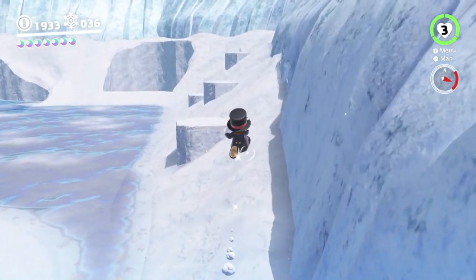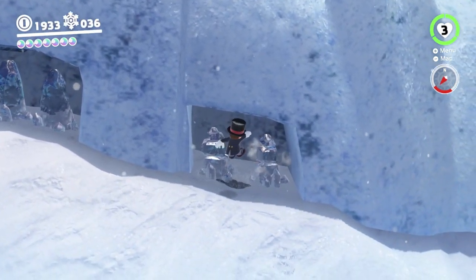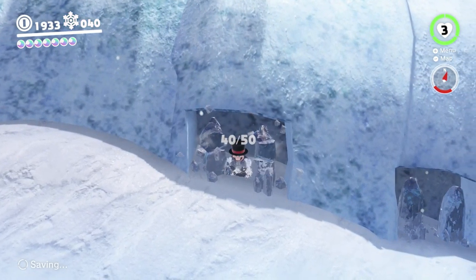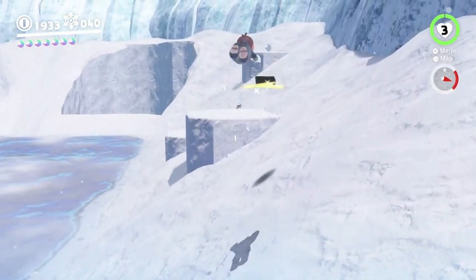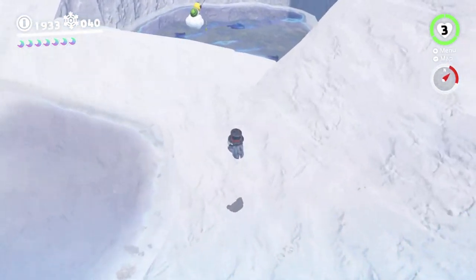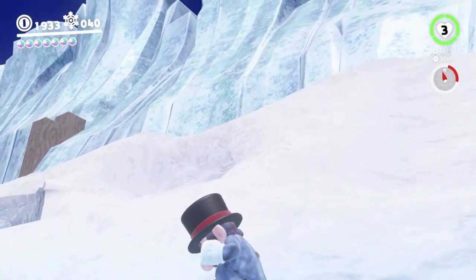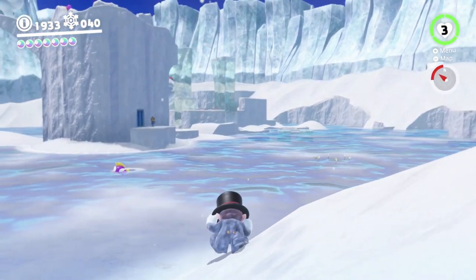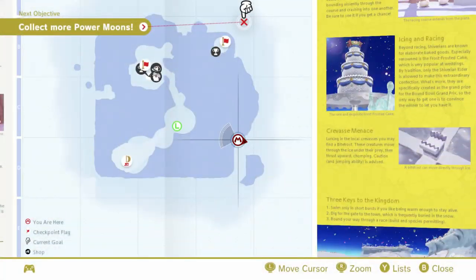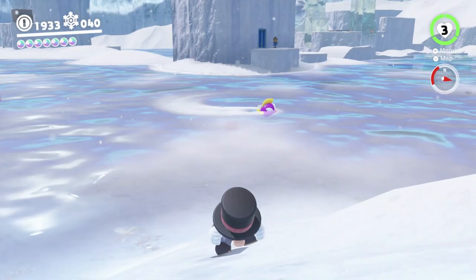What else do we need to do up here? We did the bunny already, we already talked to Captain Toad. We can go in here for a couple of purple coins. We do need to get the outfit for this kingdom because we will be getting its costume room done. Over there by the flag there is a trace walking challenge we can do.